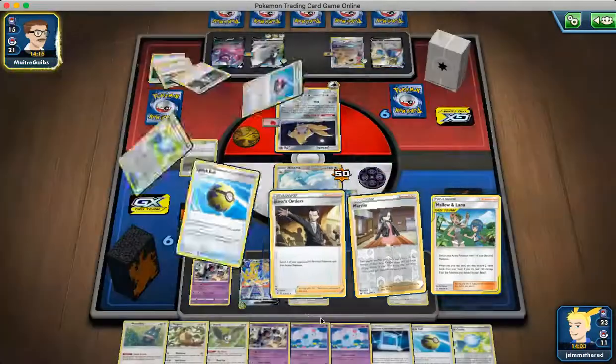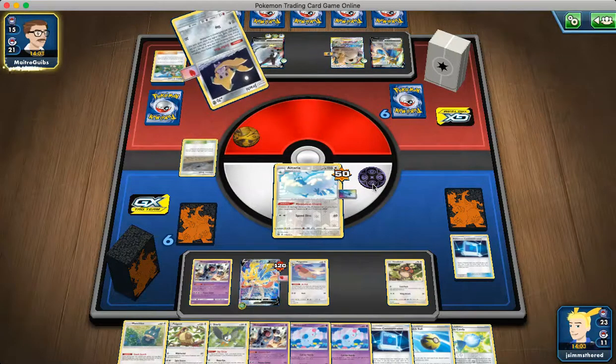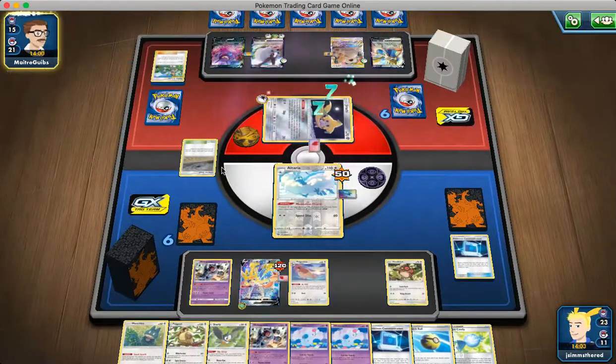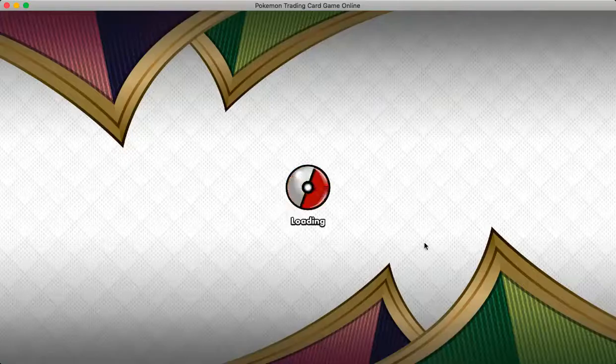So far they don't have any Auroras — I don't think they play Aurora in this build. At some point we might want to put the Crobat into the deck too, because that's going to help them set up. Stellar Wish — okay, that's a good sign. We don't have any Boss's Orders but that's okay — victory!